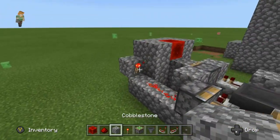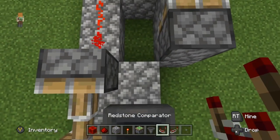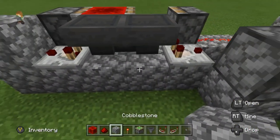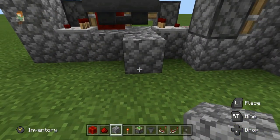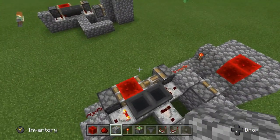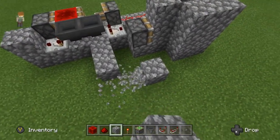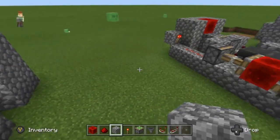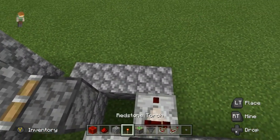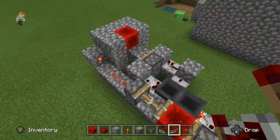Place a block right here, then a redstone comparator facing that way. Then a block — this is for the skeleton spawner. Go block one, two — two over that way. Your blocks are looking like that. Place a redstone comparator into a block, then your redstone repeater into another block.